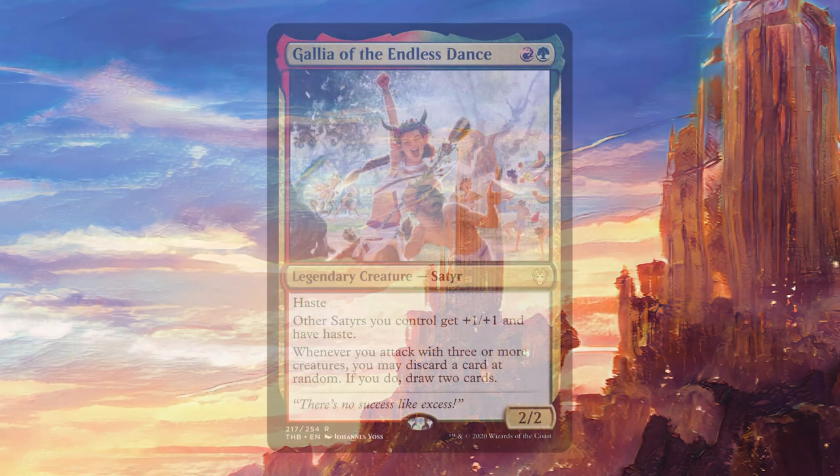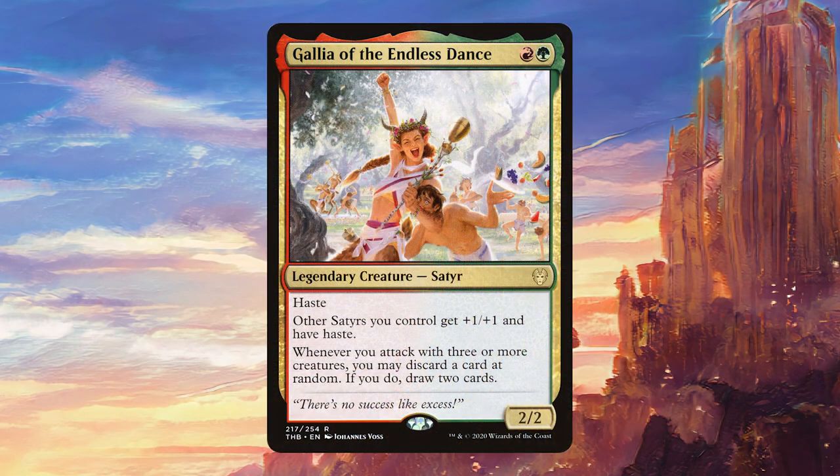Today we're going to be talking about Galia of the Endless Dance. For one red and one green, she's a legendary satyr creature — a 2/2 with haste. Other satyrs you control get +1/+1 and have haste, and whenever you attack with three or more creatures you may discard a card at random. If you do, draw two cards.